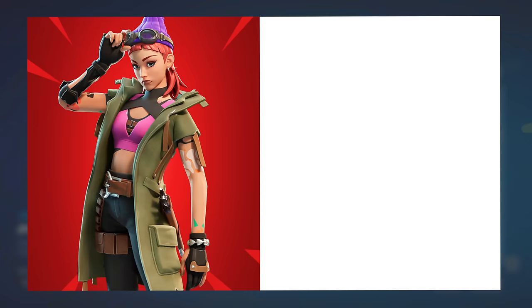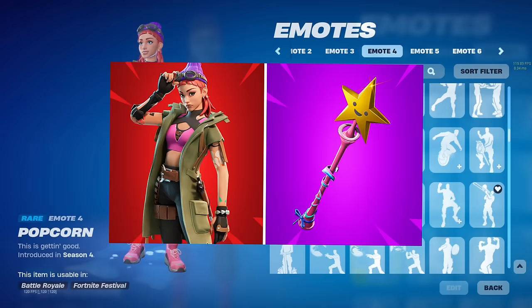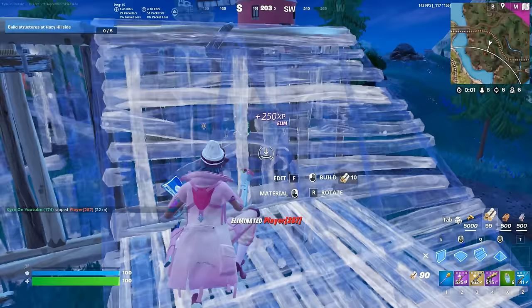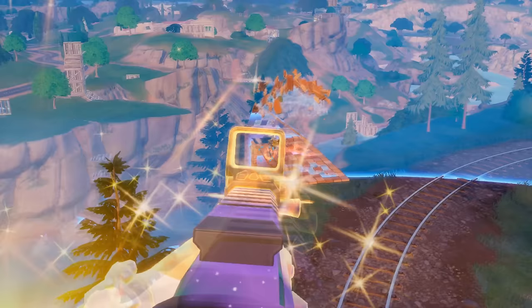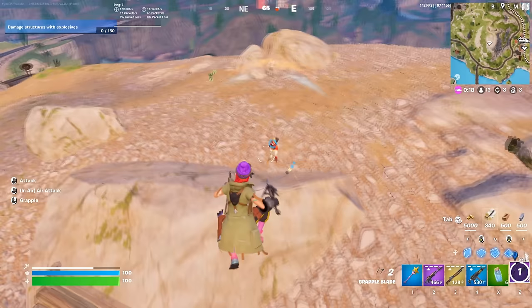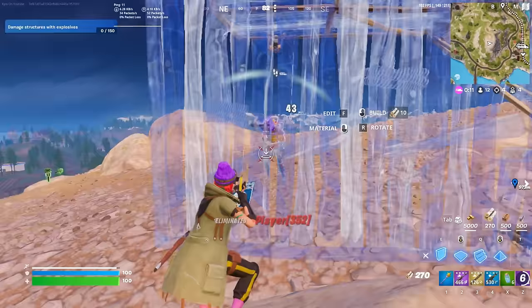Let's get started with the Star Oakley skin, pairing it with the Star Wand. This is actually a really underrated combo. Star Oakley was just added to the game, and it already looks like it could be one of the sweatiest looking skins for Chapter 5. It is also going to be one of those underrated skins. It does have two different styles — a default style and a more colorful pink edit style, which looks really clean and fits perfectly with the Star Wand.